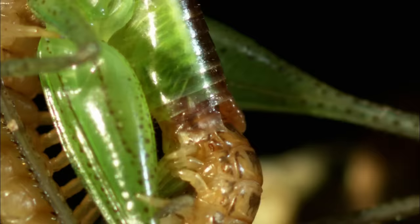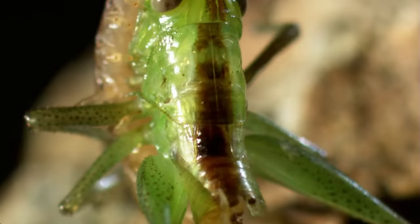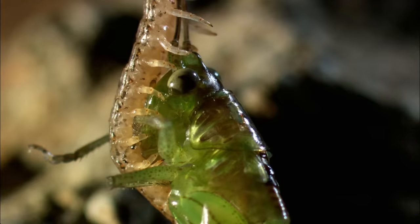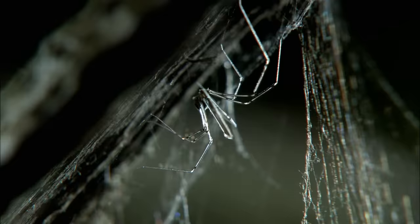Most centipede venoms contain a chemical called 5-hydroxytryptamine, which is the neurotransmitter we call serotonin. This not only produces pain in the prey, but also increases the absorption of other toxins that break down the cell walls in the tissue. What the venom doesn't do, the vicious claws finish off. The centipede starts tunneling through the katydid and devours its victim from the inside, right up to the eyeballs. All that's left is a shell, discarded like an empty glove.